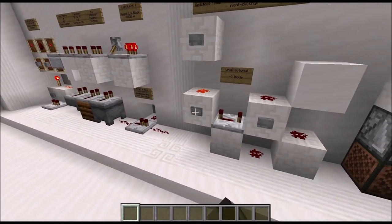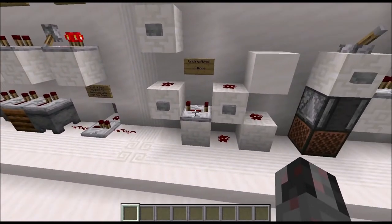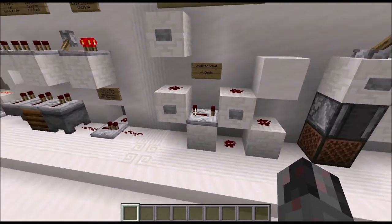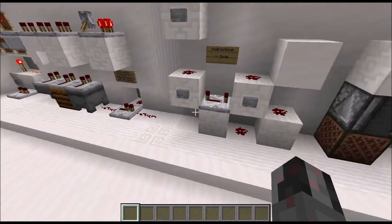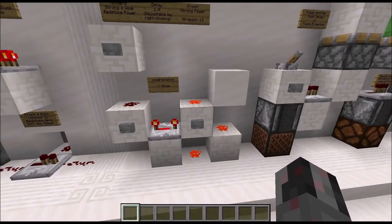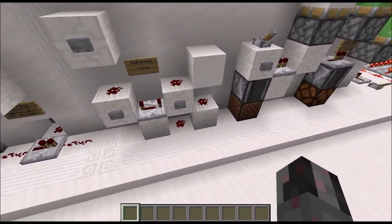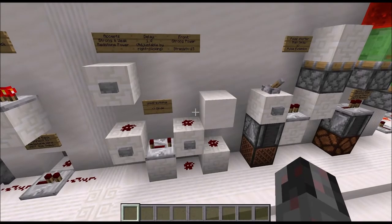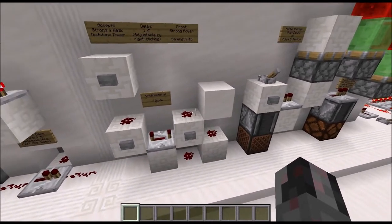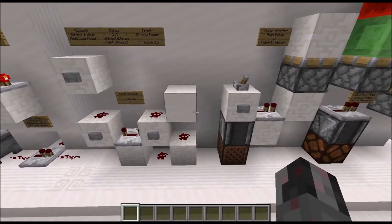For the input, it doesn't matter whether the power comes from a strongly powered block, a weakly powered block, or just some redstone wire — it will receive the power regardless. The output can be redstone wire or some other component. If there is a full block in front of it, that block becomes strongly powered and can transmit redstone power in all neighboring directions. The power the repeater produces is a signal strength of 15, the maximum possible. And that's the main functionality.